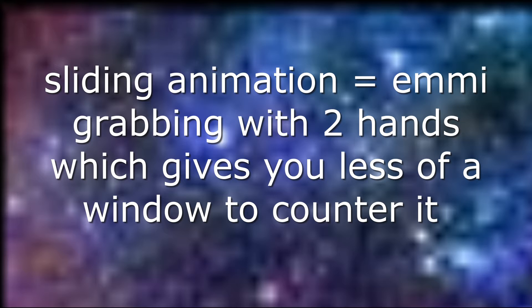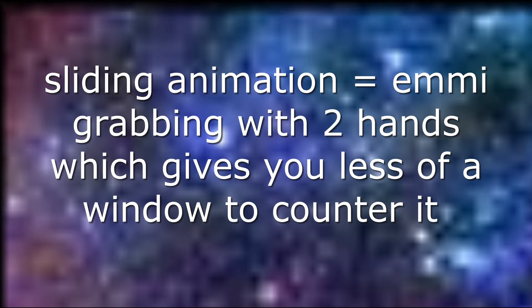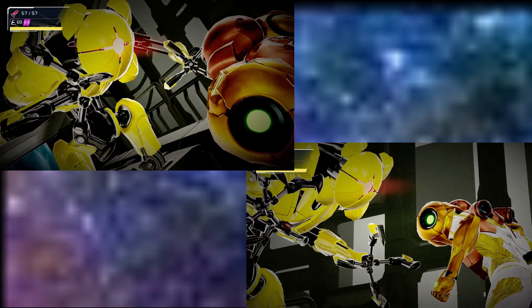The key to dodging an EMMI is realizing what animation is playing as soon as possible, because one animation is better than the other. The slide animation means you will be grabbed with two hands; the no-slide animation means you will only be grabbed with one. This clip shows how the no-slide animation, getting grabbed with one hand, gives you a few extra frames to dodge the hand when it grabs you. These two animations were played at the exact same time, and you can clearly see how the bottom right has already grabbed Samus, while the top left has not grabbed Samus yet.